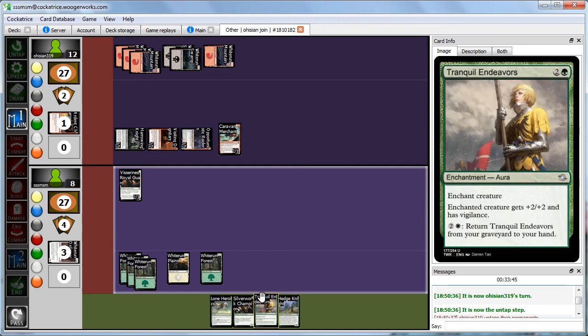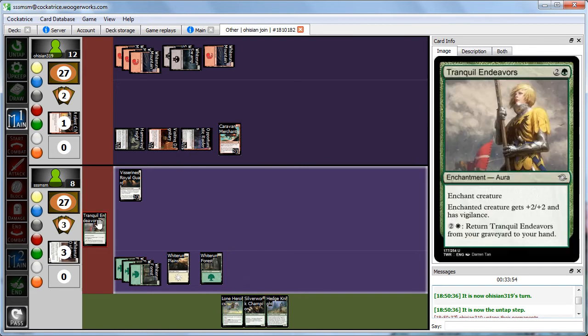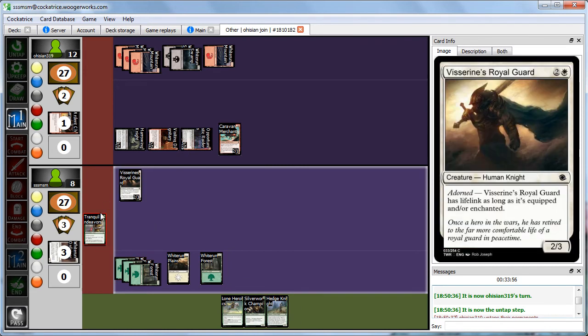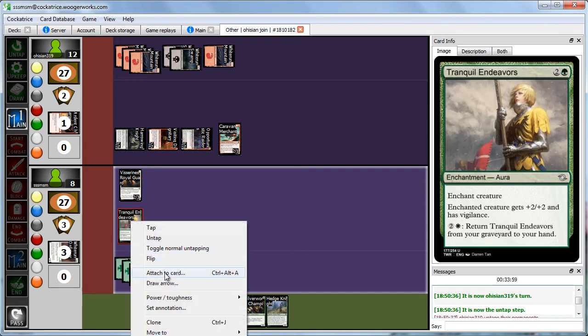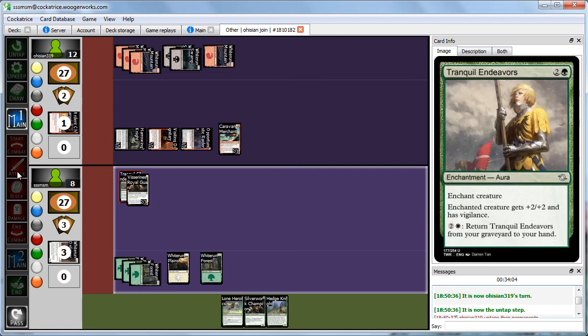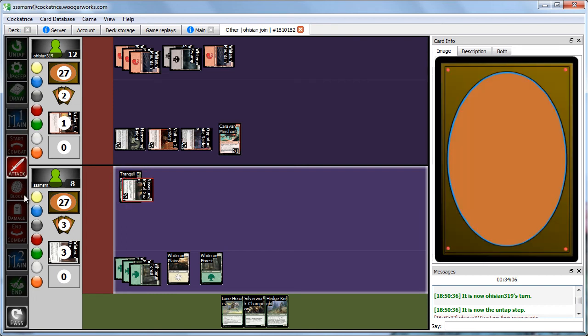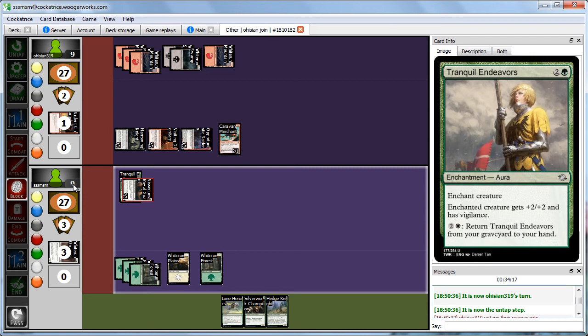We cast Tranquil Endeavors on our Royal Guard, making it a 4/5 Lifelink because it's Adorned. We attack with it — Abby takes 4 down to 8, and we go up to 12 thanks to lifelink. We untap it because of Vigilance — giving it Vigilance was huge here, because now we have a guy back to block. Maybe we'll be able to pull ourselves back in this game.